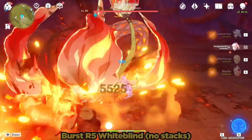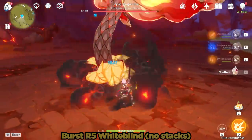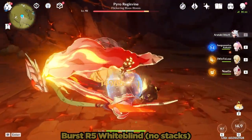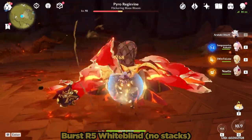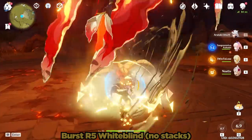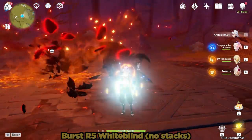Now let's try this again, but with a shield from Noelle for Geo Resonance, and no stacks on the White Blind initially. Now that's more like it. Ito is able to effortlessly bash our poor plant friend into the afterlife.